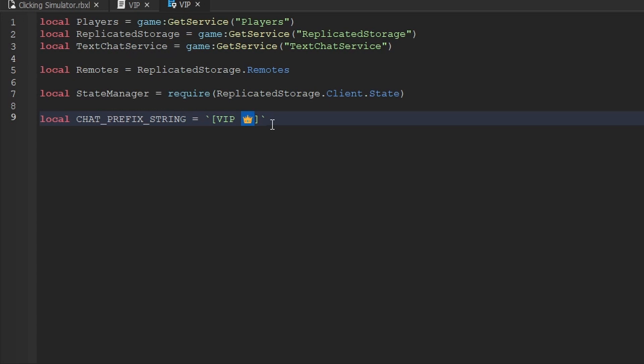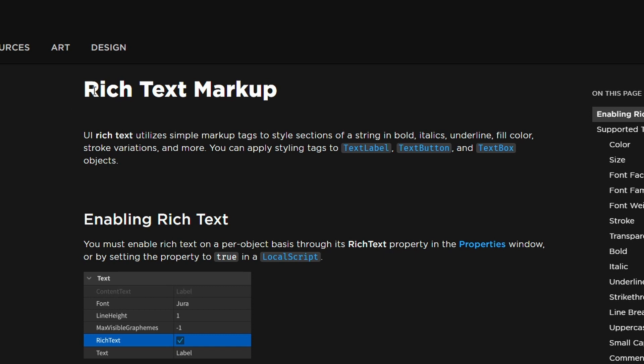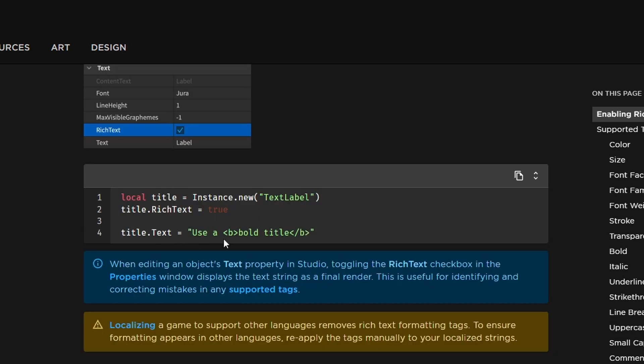Now that we have our basic prefix, we also want to add color using rich text. Rich text is supported by any Roblox instance with a text property — when the rich text property is enabled, you can use simple markup tags to style sections of a string, including bold, italics, underline, fill color, and stroke variations. For example, to make text bold you wrap it between an opening tag `<b>` and a closing tag `</b>`, where the slash indicates it's a closing tag.